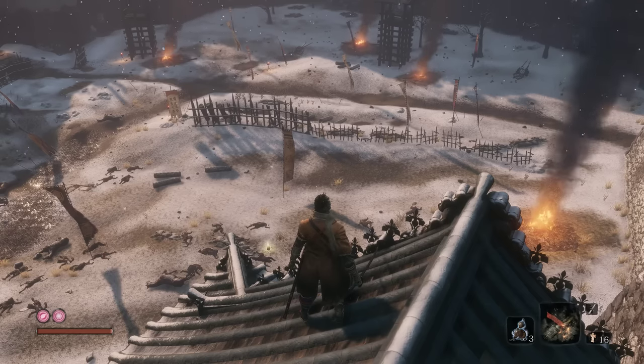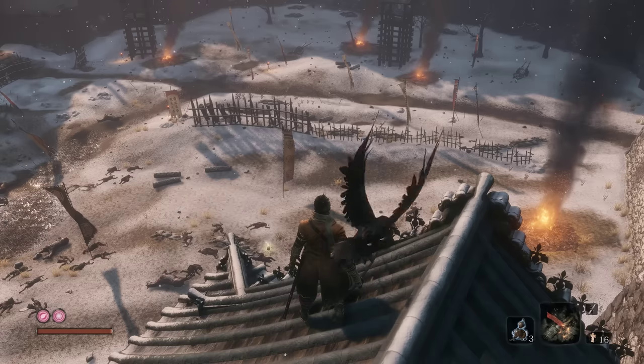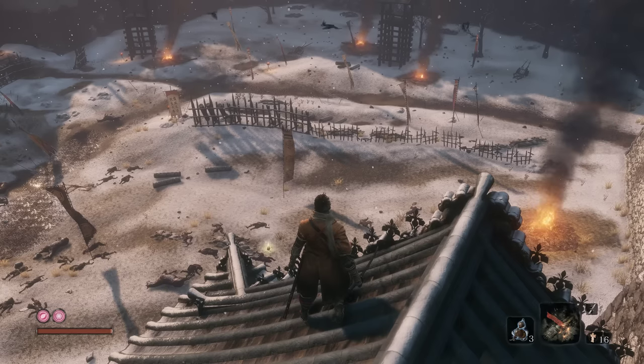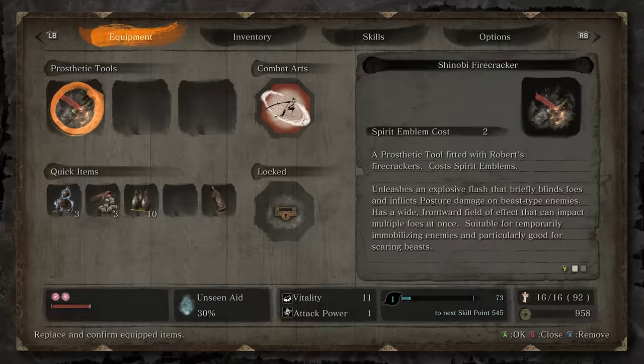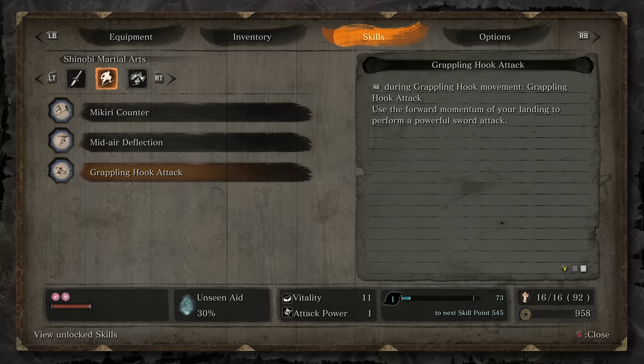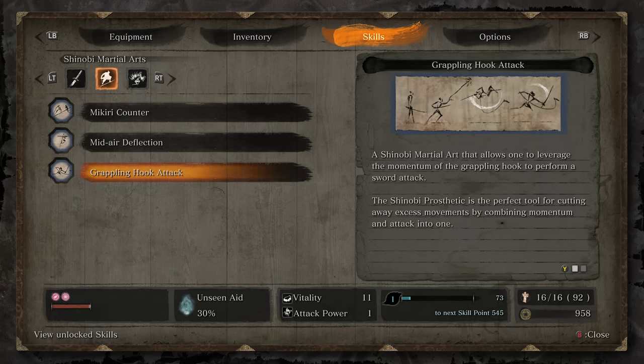He's going to basically run around on his horse and use his spear to do like a quick 180. Anytime he does, you can use the Grappling Hook Attack we just picked up — use your grappling hook to launch on over to him, and with that skill we just got you can use the right bumper during the grappling hook to do a quick double slash at the enemy. A combination of that and the fireworks is all you really need.